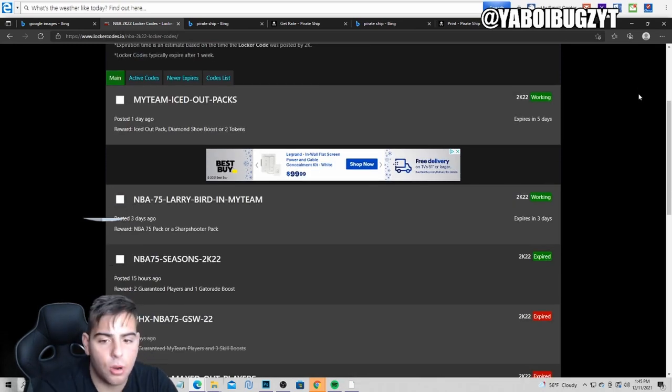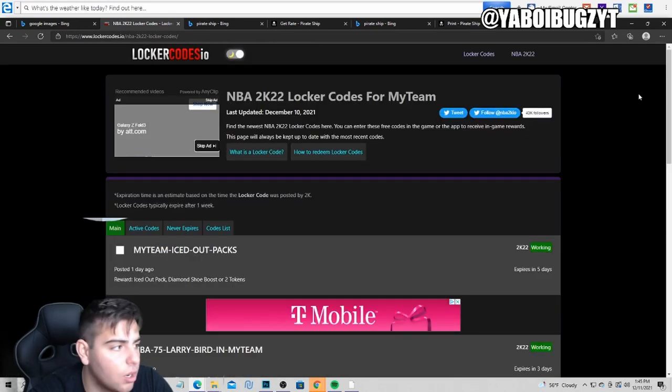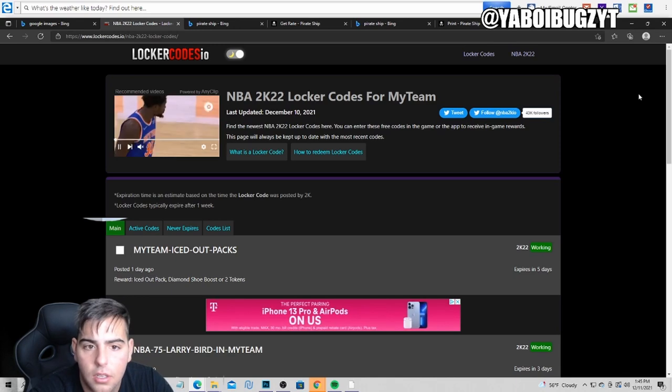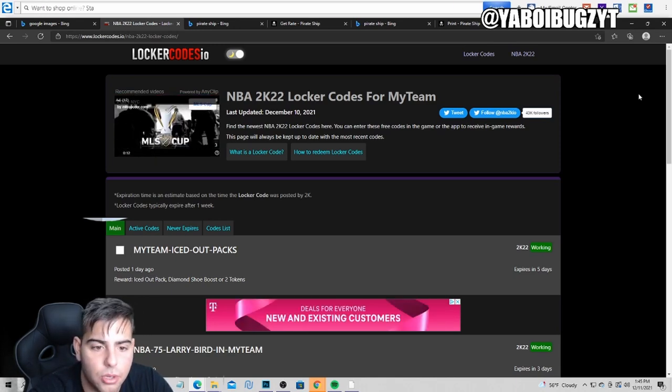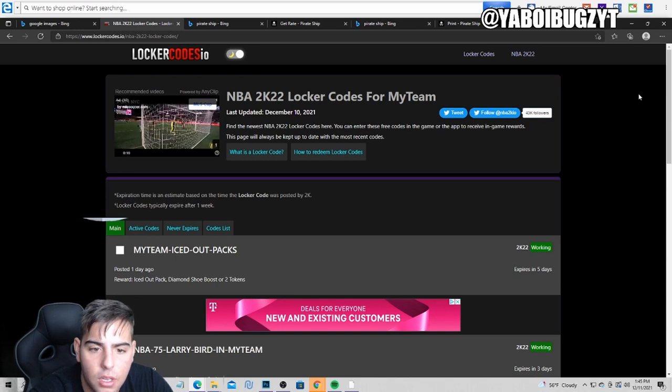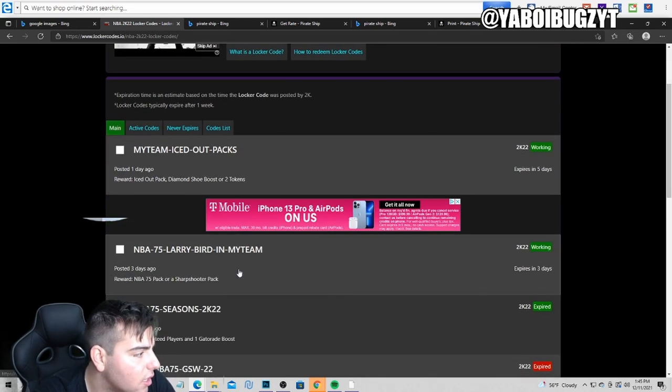They gotta start making more locker codes — it's Christmas season, they gotta do a little bit extra. The two active codes are: 'myteam-ice-out-pack' and 'nba-75-larry-bird-in-my-team'. Pretty good locker codes if you ask me.